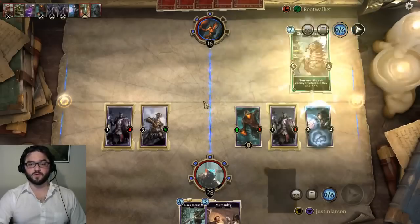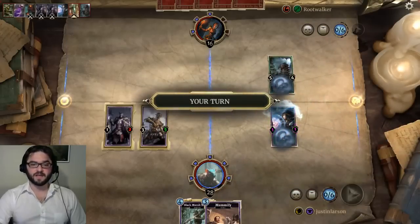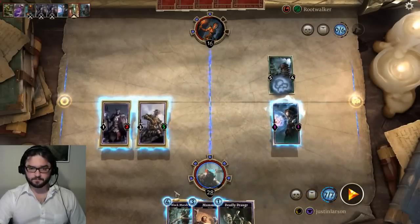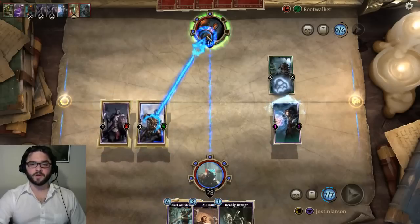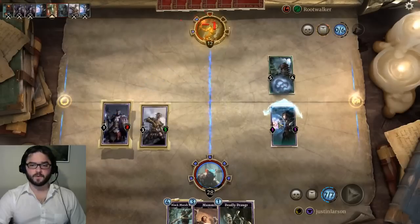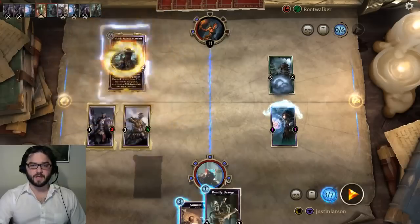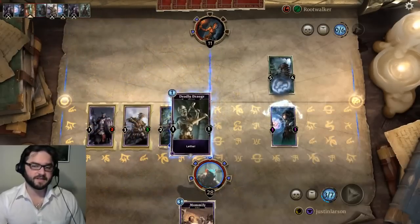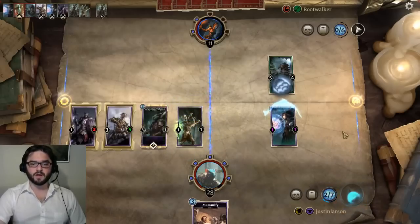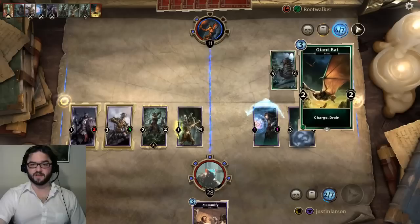We're spreading out our threats, with obviously more power in the shadow lane. That was a great play for our opponent, but what I like about it is that it lets us hide powerful creatures behind the guards over here. We're going to go face for five, break one rune, and pivot back over to this lane. We're going to throw the Deadly Draugr in this lane so that we spawn a 3/3 over here, giving us more power there than we would otherwise have.